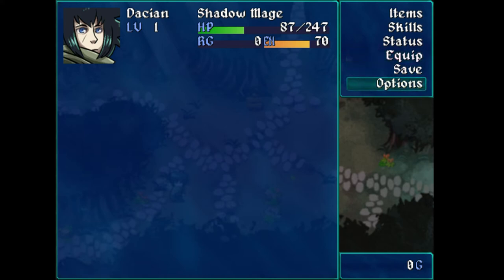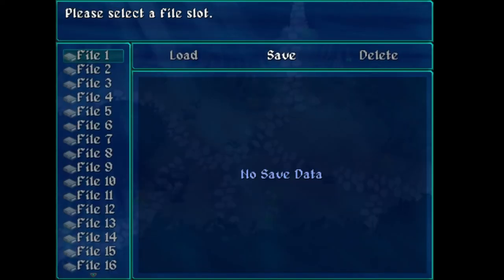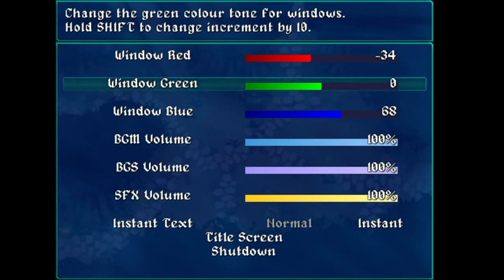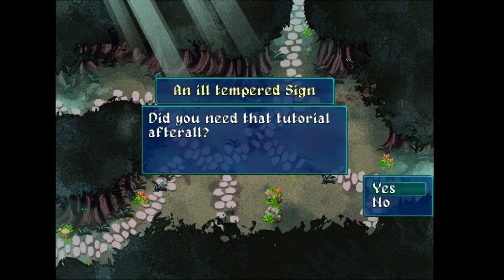This just looks like RPG Maker's options. Cool — apparently I got a legendary thing, so that must be super cool. Let's save. Looking around, there's a sign up top, a treasure chest hidden in the top right, and some blinking eyes in the top right. It looks like I can't dash — holding shift doesn't dash. But it's a small enough map so it's probably not a big deal. That sign seems to be asking if I need the tutorial again. Which tutorial does it mean? I'll just go ahead and assume it means the combat one and say no.